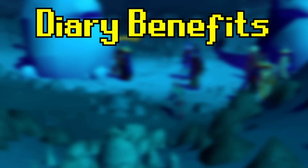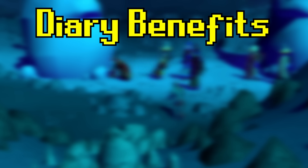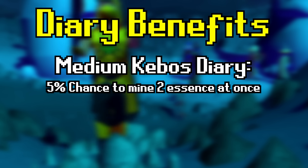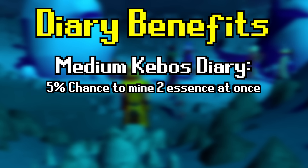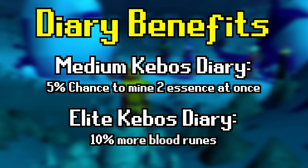When doing this activity, there are two diary benefits that will help you out. The Medium Kebos Diary gives you a 5% chance to mine two blocks at the same time, making your mining slightly quicker on average. The Elite Kebos Diary gives you 10% more blood runes when crafting them — a nice chunk of profit long term, but it's locked behind killing a Hydra and cutting a Redwood. This boost won't give additional XP but will increase your profit, so if you can only get one done, the Medium Diary sounds pretty reasonable.